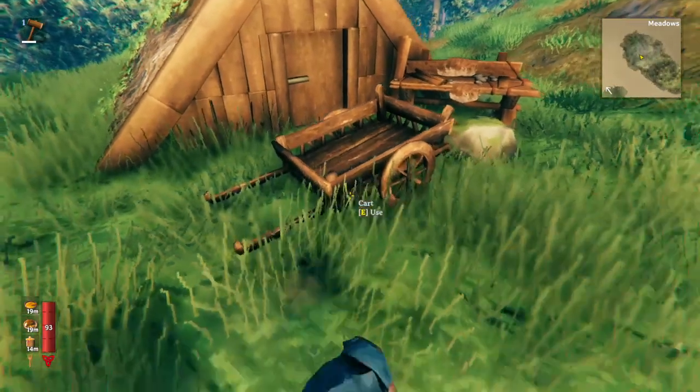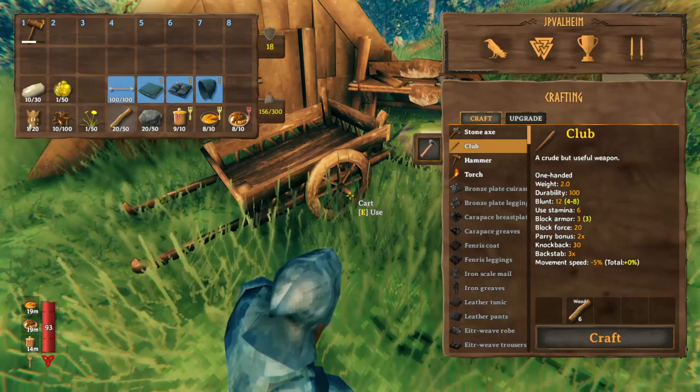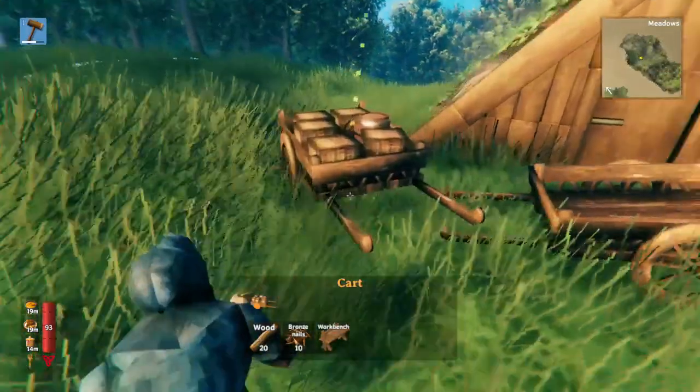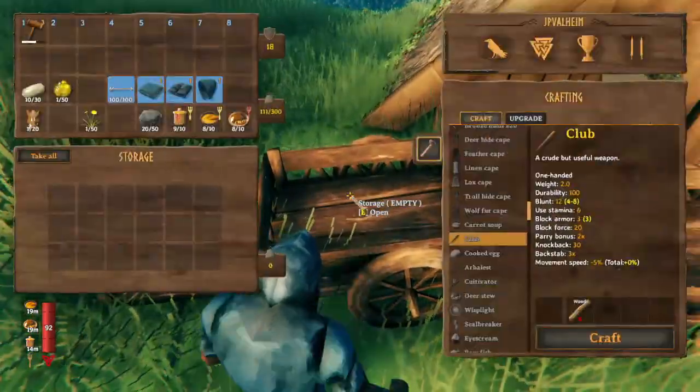The cart is available once you've smelted bronze. All you need is 10 bronze nails and 20 wood. You can make a cart by going into your hammer and building it. The cart itself has a couple of features — first off there's a storage area.